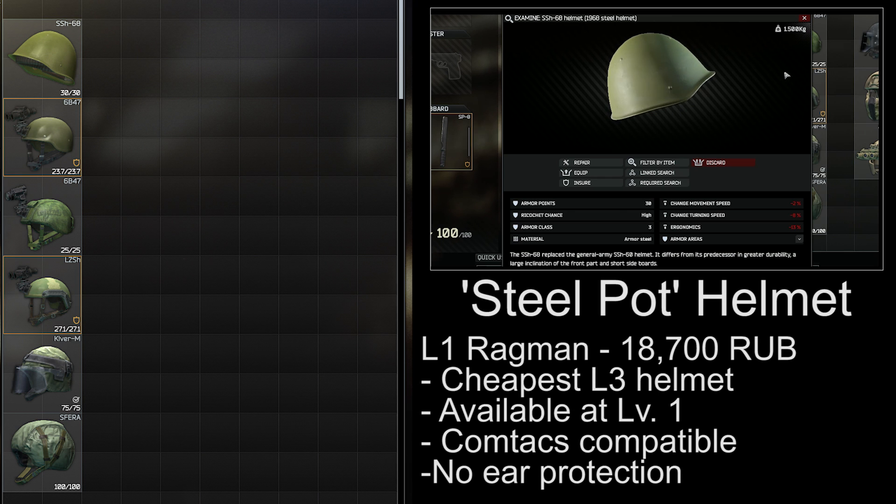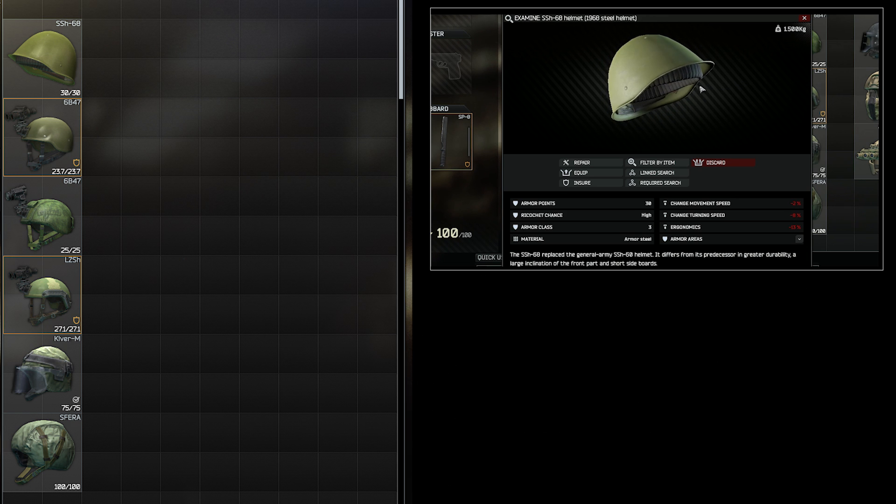The Steel Pot is the cheapest level 3 helmet in the game, and it's available from level 1 Ragman for 18,000 rubles. It's a good choice for budget runs and in the early wipe when it is the only option you have.